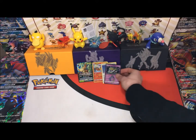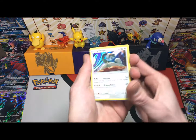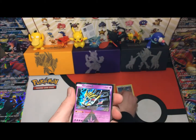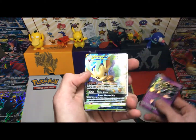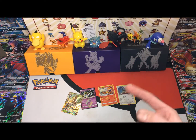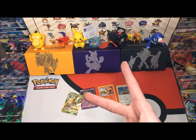Let's do a quick recap: we got a Drampa hollow, an Infernape hollow, a Giratina Prism Star, and the all-star pull — a Leafeon GX. If you guys enjoyed that video please give it a thumbs up and a like, please subscribe, and I'll see you next time. Peace.